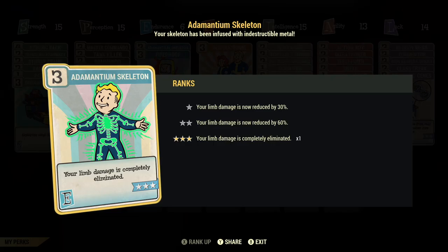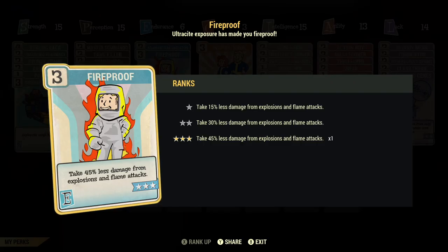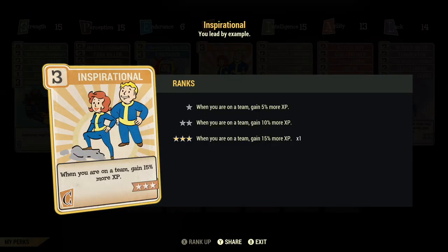Under Endurance I've got Adamantium Skeleton maxed out and Fireproof maxed out for extra survivability. Under Charisma I have Inspirational so I can gain an additional 15% XP.